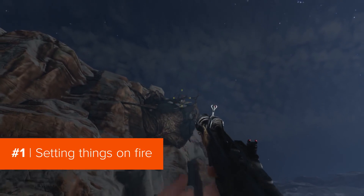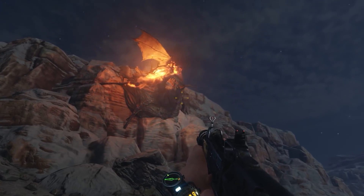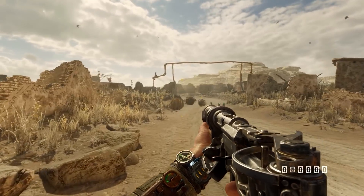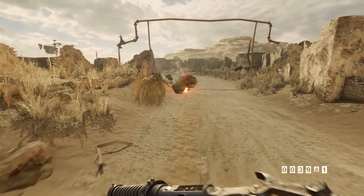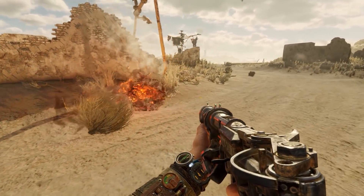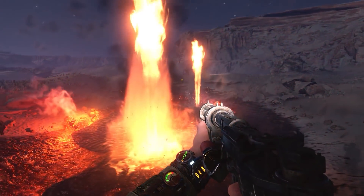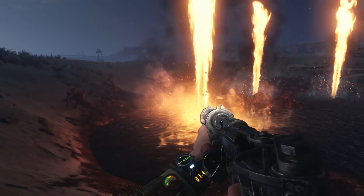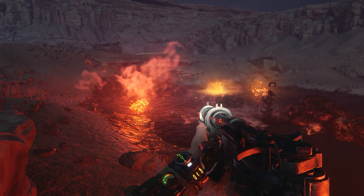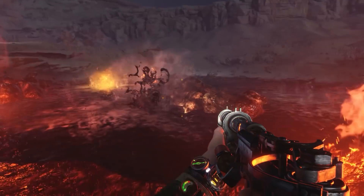The fire in Metro Exodus is severely underrated. Not only does it look pretty, but it acts like fire too, spreading and propagating naturally. Take these tumbleweeds in the Caspian stage for example. You can throw molotovs and set them alight, and they'll even ignite other tumbleweeds if they brush against each other. But a slightly more spectacular touch is throwing your molotov at the oil fields dotted around the place — they'll actually ignite the geysers and make the whole thing go up in flames. Bonus points if you bait a few enemies into the fire.